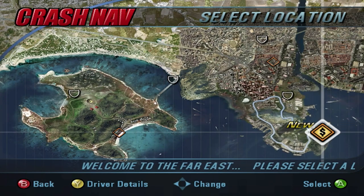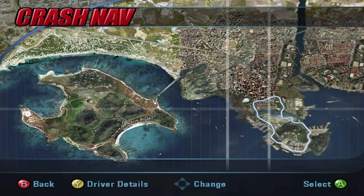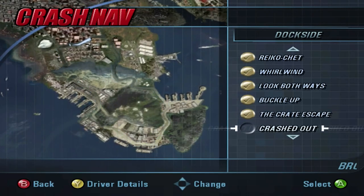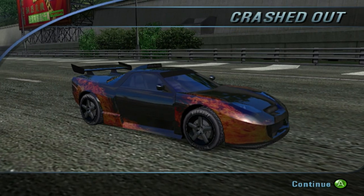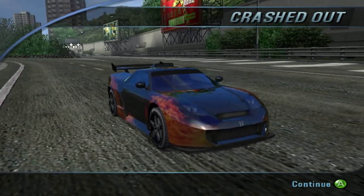Hello guys and welcome back to another episode of Burnout 3. Today's episode should be the finale, and to start things out we're finally doing this crashed out crash event. This is the last crash event in the game, and we'll see how it goes. Once we beat this, we will have all of the gold medals for crash events in the game, which means we get a new car for that too.